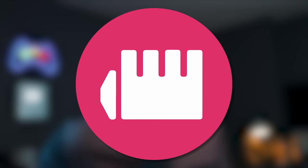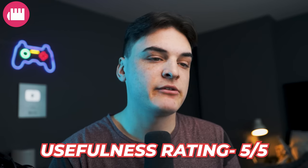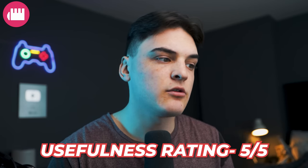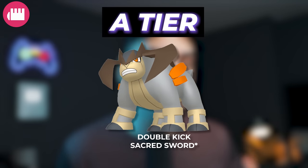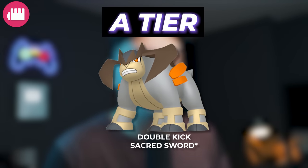Moving on to the Fighting type, which actually got a huge shakeup this year. I'm going to go ahead and give Fighting type a five out of five in terms of usefulness. There is a lot of Rock type raid bosses, a lot of Steel type raid bosses, a lot of Dark type raid bosses that you're going to want to use Fighting types on. All around, I find myself using Fighting types very often. In terms of the A tier for Fighting types, we have the new big dog — Terrakion — which is going to be the number one Fighting type with that Legacy move Sacred Sword. It is just insane the amount of damage that thing puts out and its bulk.